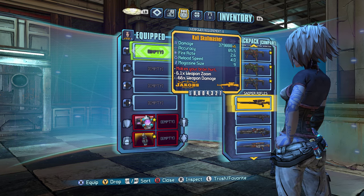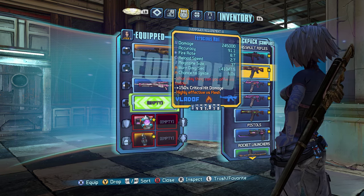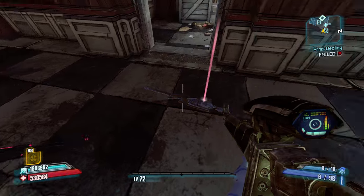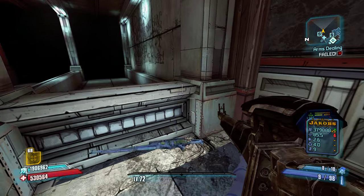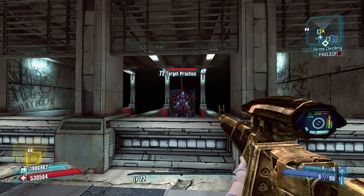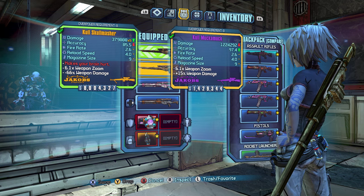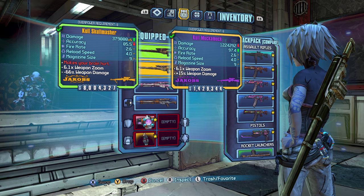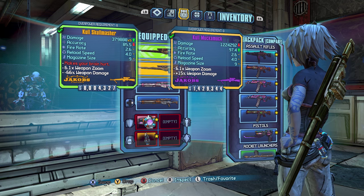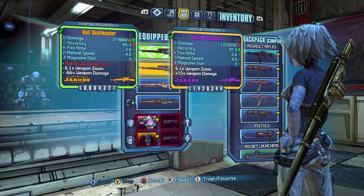Moving on to legendaries — the Skullmasher. This is another good legendary. You can see it's based off the Muckamuck. What they did well here is they didn't mess with the base stats outside of accuracy, which they had to. The damage per pellet was lowered significantly, but since you have five pellets you still have more damage output. The trade-off is you need to aim very carefully and land all five pellets on a crit spot, and that's why the accuracy is less — there's a spread, you can't make it as tight.